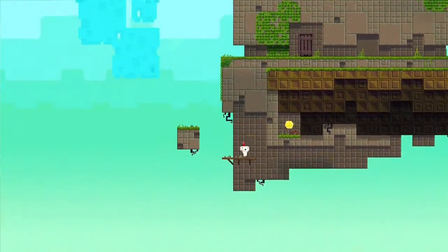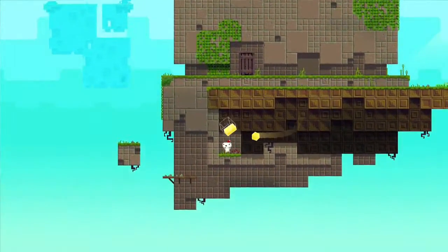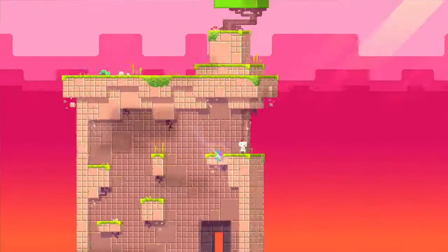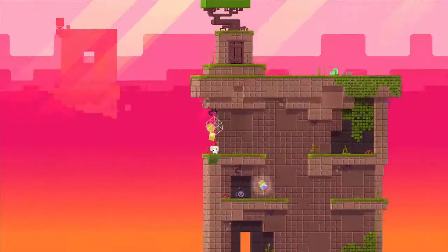FEZ is a 2D/3D platformer, and what we mean by that is that the game takes place in a 3D world, but you actually explore it two dimensions at a time — like four different views of a 3D cube. It's very chill, very zen, a relaxing experience, but it has a deep underlying secret system. You spend more time in the game trying to figure out what you're trying to uncover, which is kind of interesting.